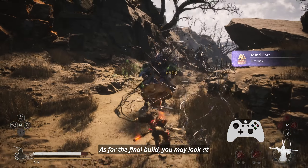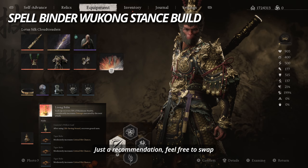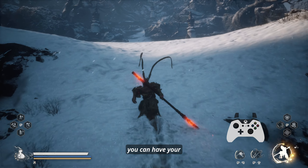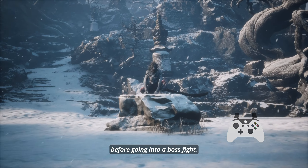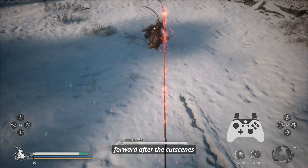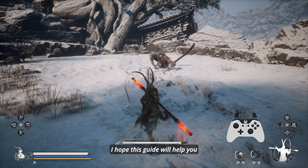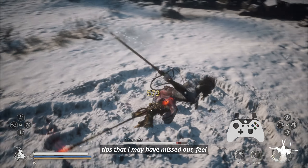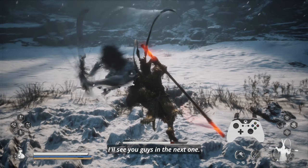As for the final build, you may look at the screen for your reference — just a recommendation, feel free to swap anything out as you please. Before we wrap things up, my last tip is you can have your Wukong stance pre-charged before going into a boss fight. Your charge will be carried forward after the cutscenes. I hope this guide will help you understand Wukong stance more, and if you have any extra tips that I may have missed, feel free to drop a comment below. I'll see you guys in the next one.